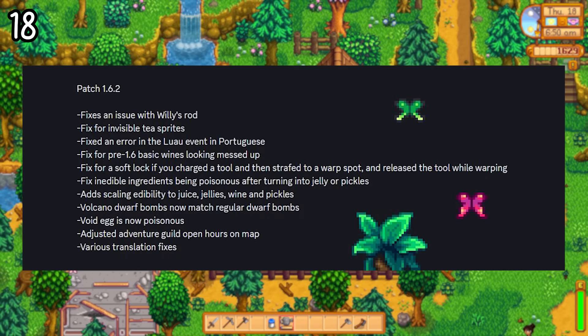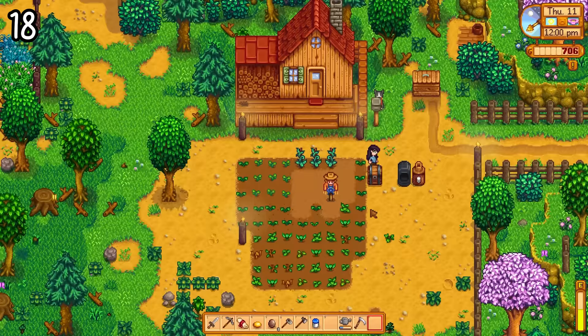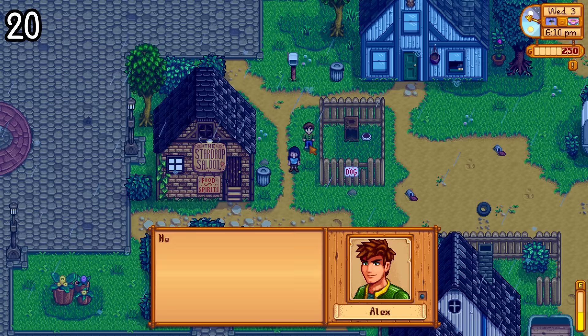Another thing I don't have footage to show is that void eggs are now poisonous. Concerned Ape made this true in his first post-update to the game. I am saddened, but at least we can drink regular mayonnaise now — just be careful it's the right one when you go to drink it. There's also some new dialogue from different characters that you'll have to keep an eye on as you go through the game.